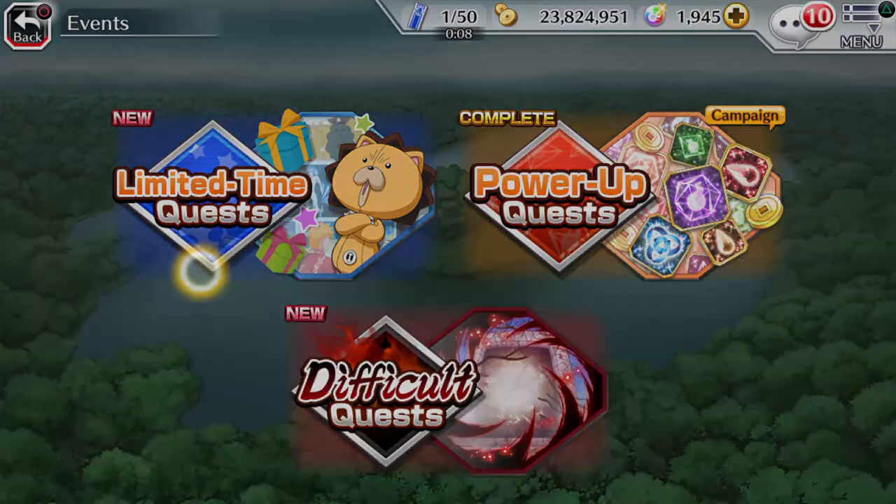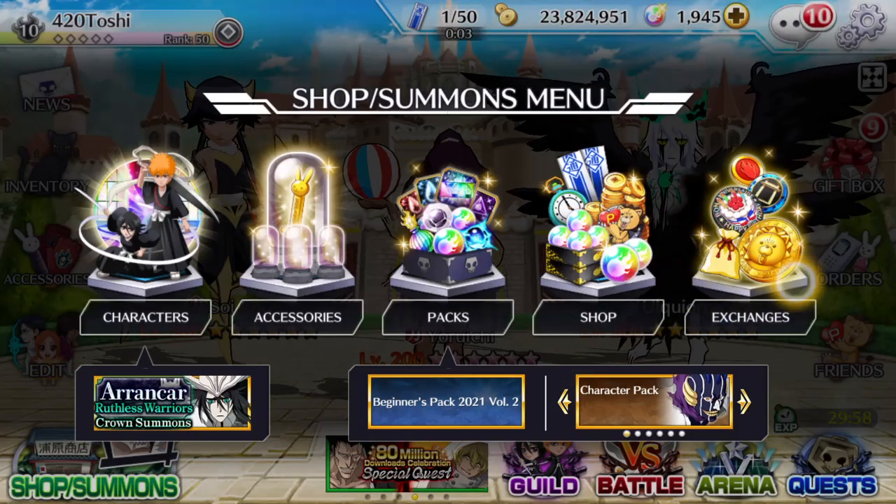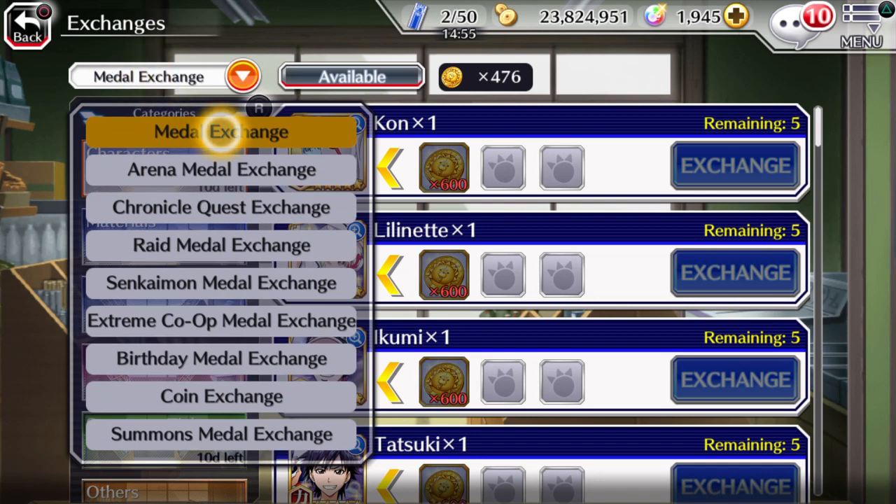Tip number six, the final tip: take advantage of the exchange. There are multiple different exchanges — the medal exchange, arena medal exchange, chronicle quest exchange, rain medal exchange, Senkaimon medal exchange, extreme co-op medal exchange, birthday medal exchange, coin exchange, and the summons medal exchange.